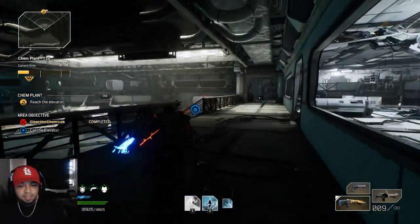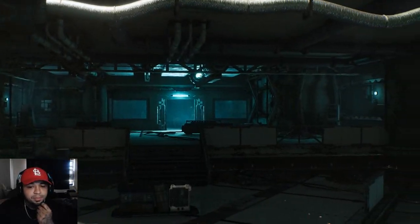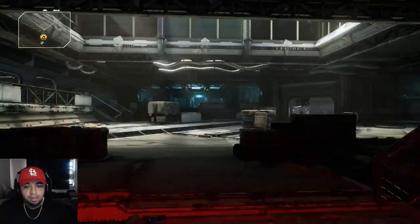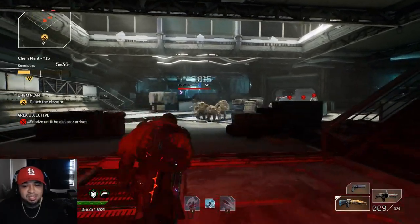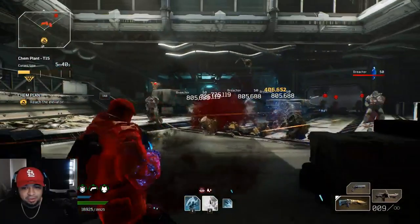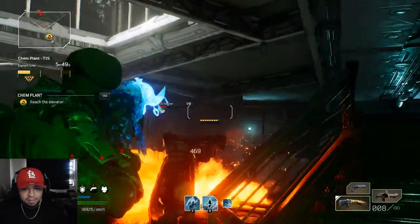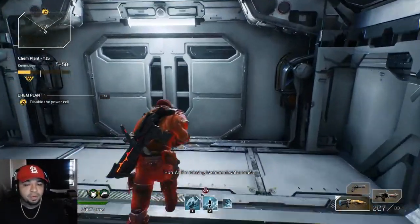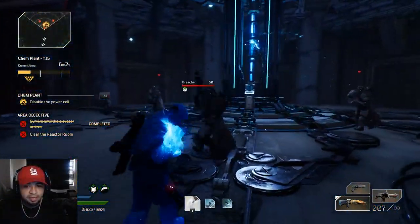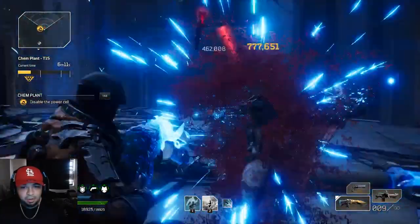This wave is complete. Now this part - everyone thinks it's an exploit that you can skip this, but it's actually intended. It says 'reach the elevator' - the objective says 'survive until the elevator arrives.' That's all it says, guys - it doesn't say go kill anything. So you can literally just stand right here and defend. The elevator's on a timer; you don't actually have to kill anything. If you're on a trickster, you can teleport through this wall when the enemy spawns and save yourself a couple seconds before the elevator even fully comes down.